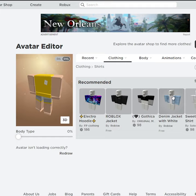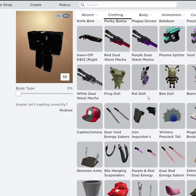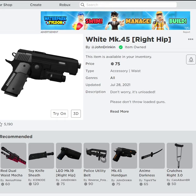Next up, we're going to be needing a waist accessory, and it's totally up to you — there are two different waist accessories you could use. If you are on PC, you can actually use the advanced avatar tab and use both at the same time. I think these are very matching for a police avatar and they're quite necessary.